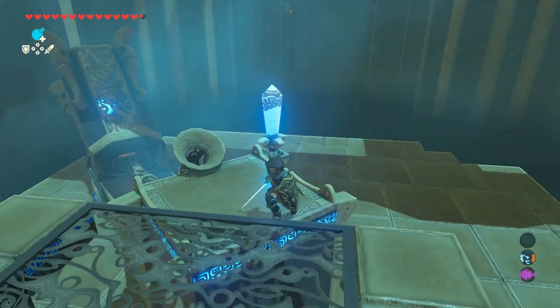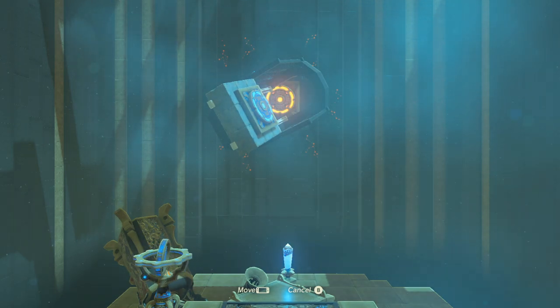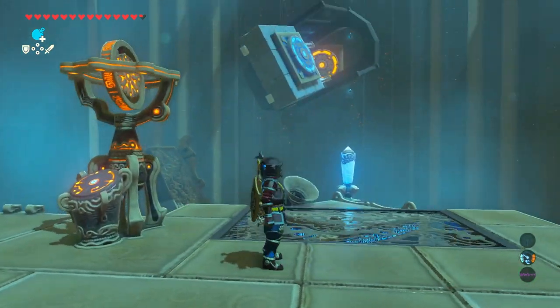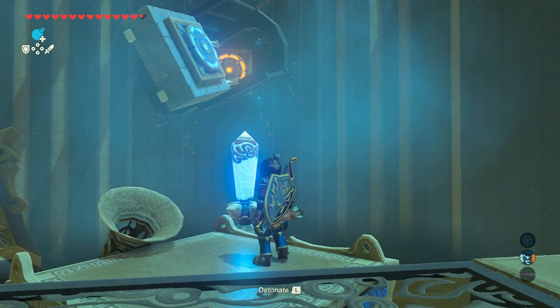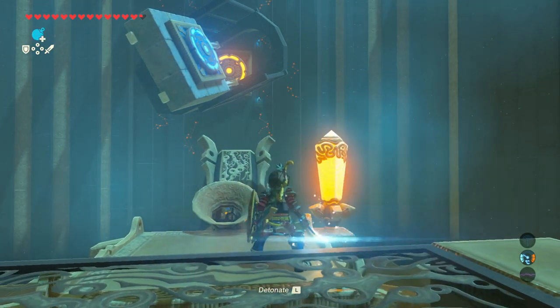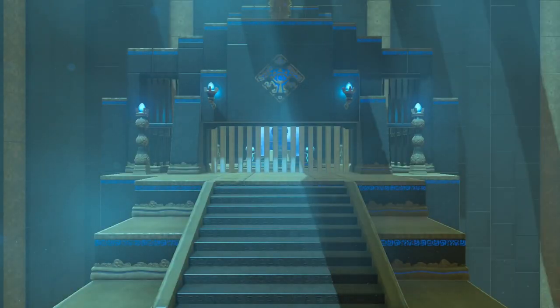Once again we need to move the contraption to be able to get to that next switch. This time what we're looking for is a clear gap. Once you've got it in place around about like that, press B again. It looks a bit tight, but we're going to trigger it from this side and try to get to it from this angle because it might be just a little bit easier. And yes, very nice — that's it, that is the Kamiya Amuna Shrine completed!